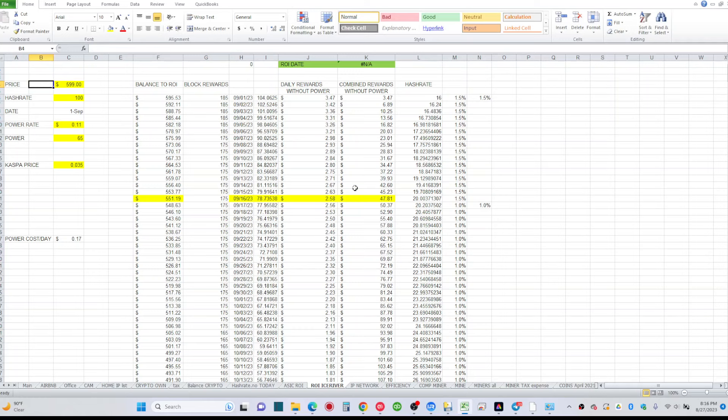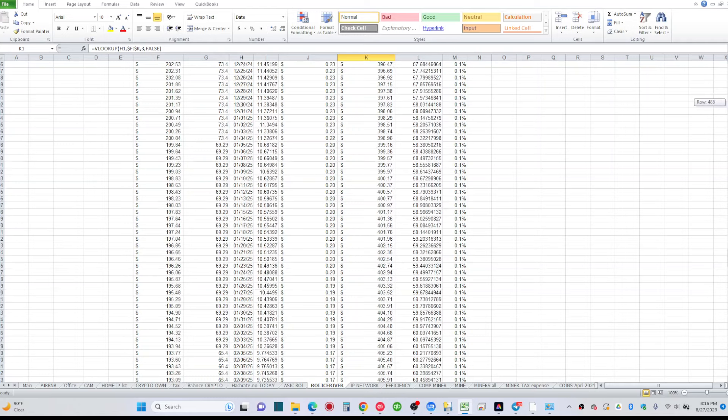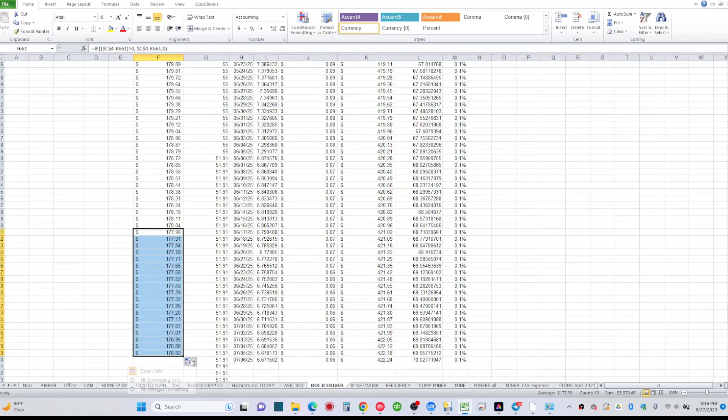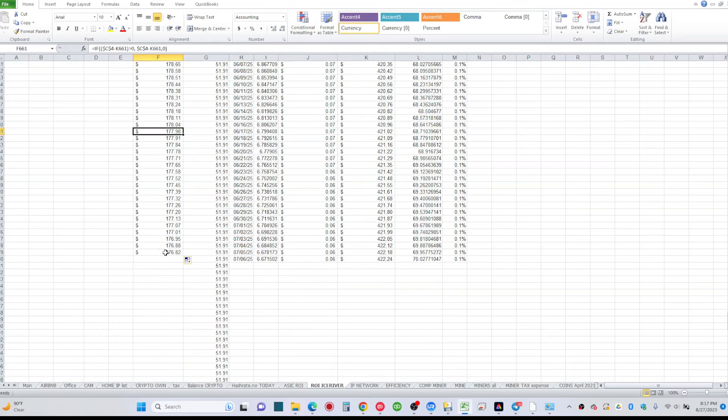The calculator extends out to almost end of 2026, but I need to update the Kaspa rewards per day going forward. Once I update those numbers this calculator can essentially run indefinitely, though we don't want to go that far since we can't predict Kaspa price over that timeframe. Kaspa is sitting at 3.5 cents, which can change quickly.